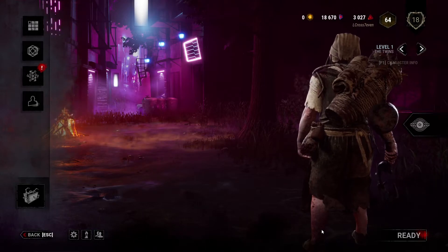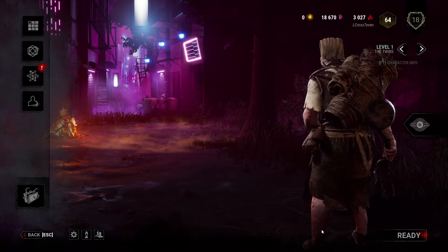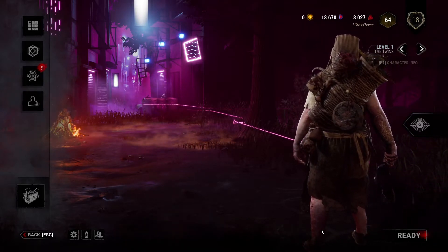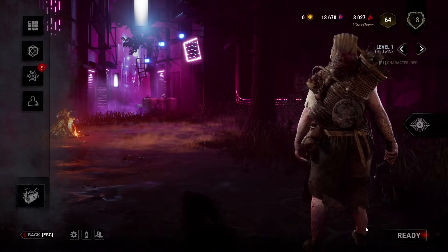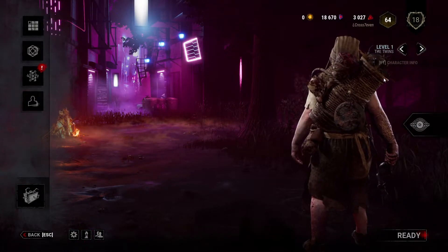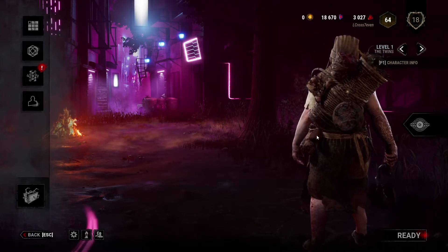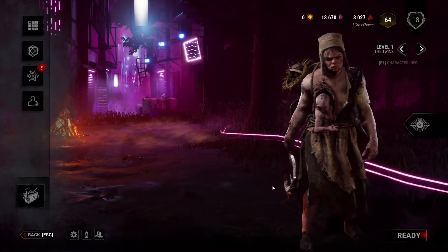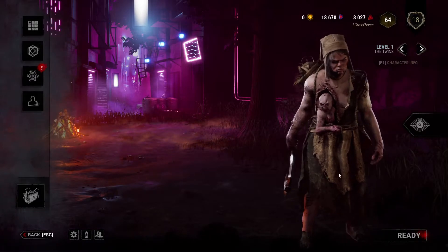What's going on, fam? We are back for another part of Dead by Daylight. We are going over the Binding of Kin chapter. We're going to be covering the Twins, the killer, as well as the survivor. But for this first part, we're going to be covering the Twins. Let's go ahead and get right into this, fam. Here we go — this is the Twins, this is what she looks like.